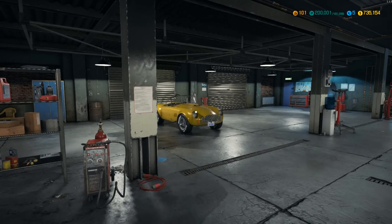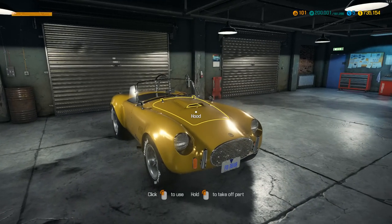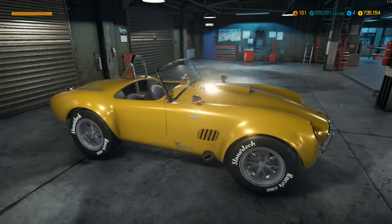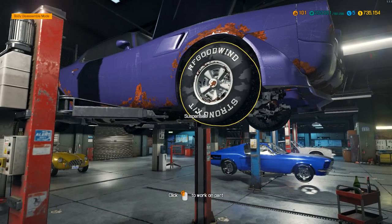Look at that Shelby sitting over there — that's a nice color. What color would you choose if you could have any color Shelby in the world? Let me know down below in the comment section. This is a nice little mustard yellow color — I like it a lot. Red would be nice, blue, maybe even a darker green would definitely be sweet.